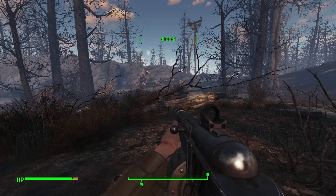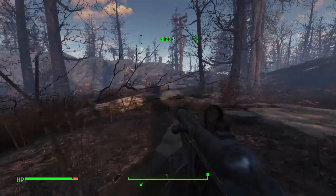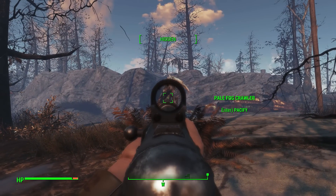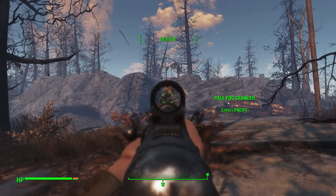We have a patient fog crawler waiting for us up through the trees. Let's go ahead and move up and see if we can make a new friend. We do have the ability to pacify, and right now I'm only spec'd for Wasteland Whisperer. Let's give it a whirl.